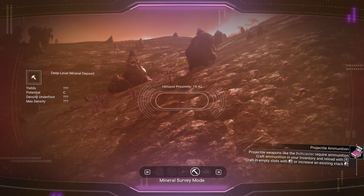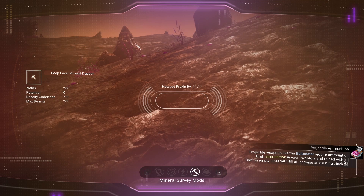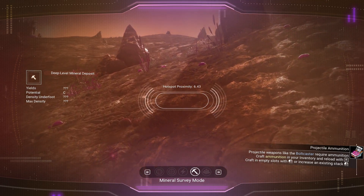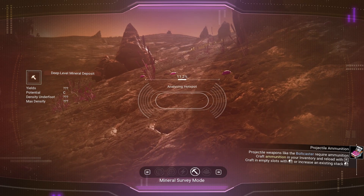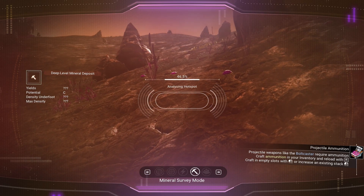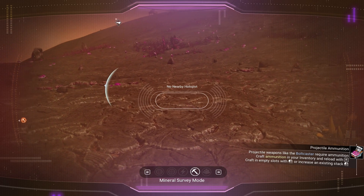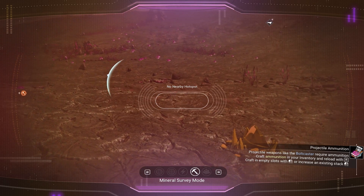After you've headed in that direction for a while, try your scanner again and see if you are within range of the hotspot. You might have to head in that direction for a while, but eventually you'll be within range. Also check and see if you're still heading in the right direction by listening for that higher pitch tone, and if you hear the lower one, start panning back and forth again to reacquire it.